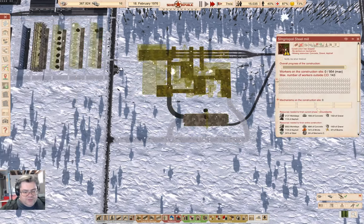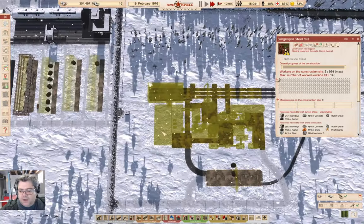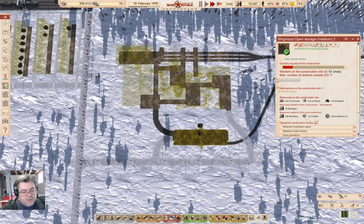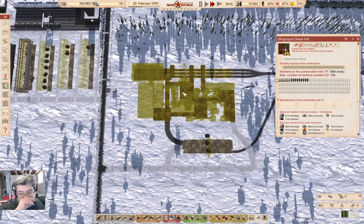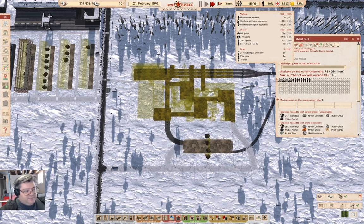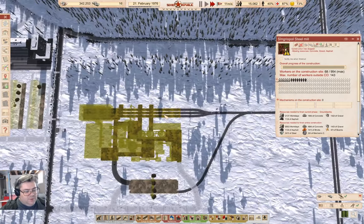This is going to start out needing concrete, gravel, asphalt, workers, and mechanisms — which we should have available. We're down to a couple of phases left and we're going to get workers strolling in on-site. We do have to wait for all the resources to arrive at the construction site. I notice we've got 61% government loyalty, which is fairly reasonable. We have workers that don't have flats, but we are building flats over here, and these guys will probably end up working in the steel mill.